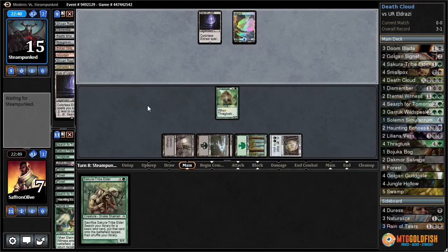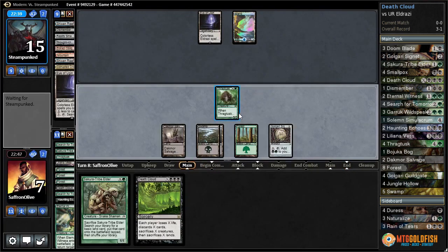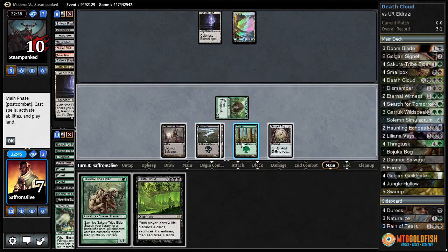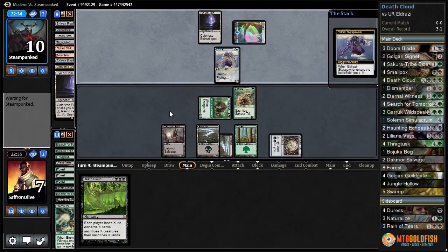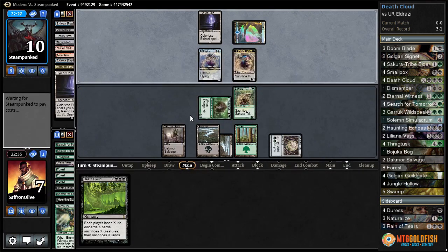Ugin's not bad for them — it might let them start playing things. Or not — another Death Cloud. Let's attack with Thragtusk and use a Golgari Signet, play Scute Tribe Elder, pass the turn. We might Death Cloud next turn just to get rid of their lands. That draws the Sky Spawner, which makes it more likely we Death Cloud.